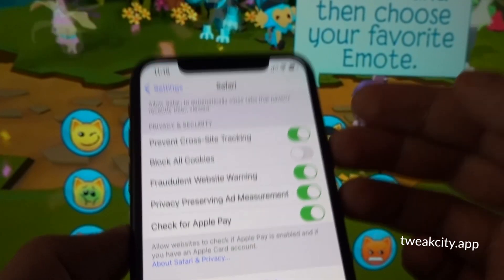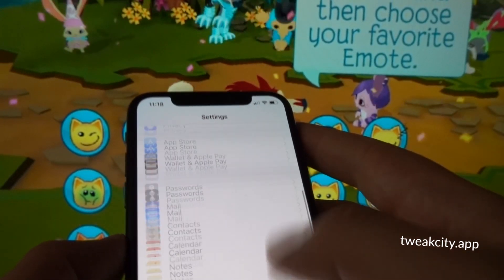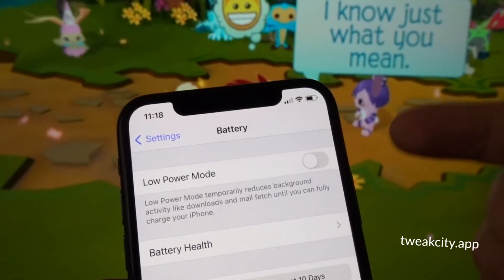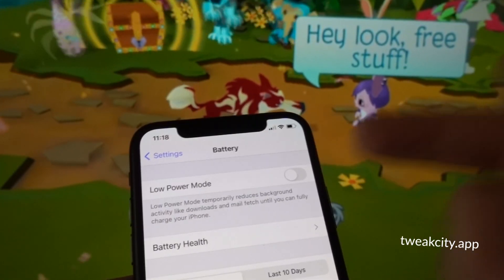Step number three, also for both Android and iOS: go to your battery settings and make sure that your low power mode on iOS and your power saving or battery saving modes on Android are turned off. Make sure power saving modes are off on either of your Android or iOS devices.